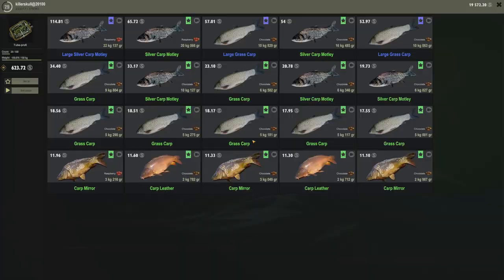159 kg of fish again — fewer fish this time but bigger ones: 20, 20, 22, 10, 16, 10. Another 623 silver! Easy! 22 kg large silver motley is 114 silver, 20 kg is 65 silver — wow, look at the difference, just 2 kg more and it's worth almost double.